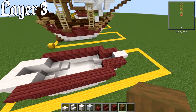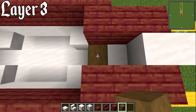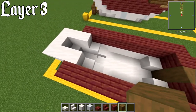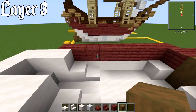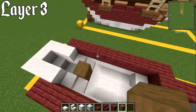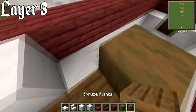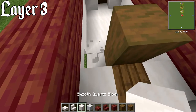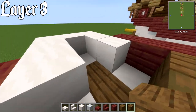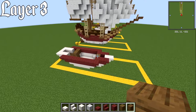Grab some stripped spruce wood — this is for the mast. For the front mast, place one right in here so you end up with a one-block gap where your two mast blocks will sit. At the back it's slightly different — where you get your slabs, that's where you'll have your two mast blocks. I ended up putting in two blocks of spruce planks here, switching one out so I had a side entrance into the little cabin. I'll show the full interior at the end. That's it for layer number three.